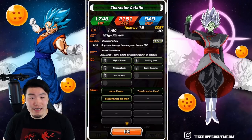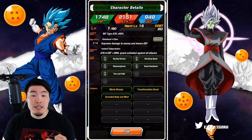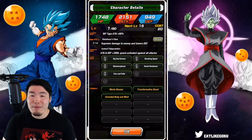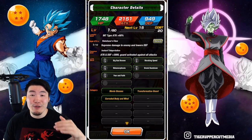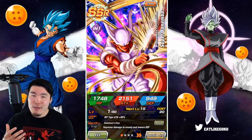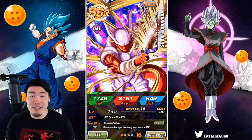The only thing to keep in mind is that he's not in a lot of categories — he only has three right now on global. And if you guys aren't able to put together a team for him right now, then maybe he's not going to be as high on your list of priorities. But for the most part, I feel like you can't really go wrong with picking INT Janemba with your Red Dragonstone.